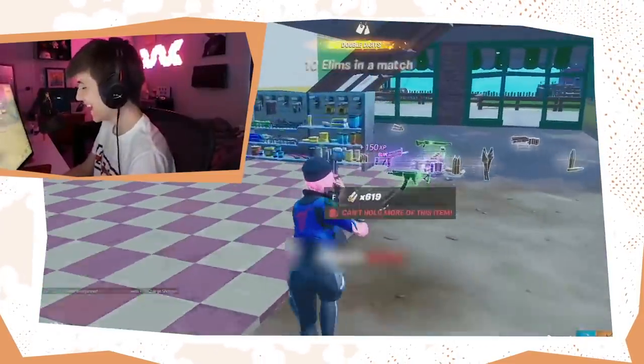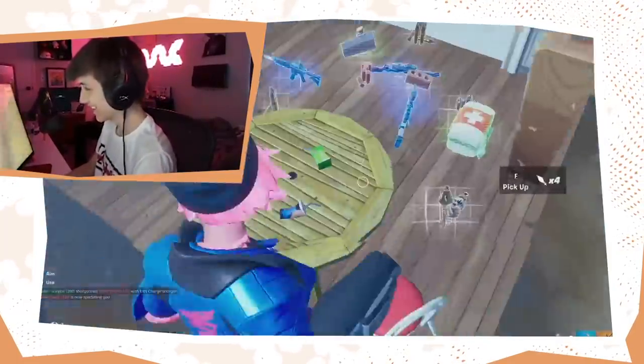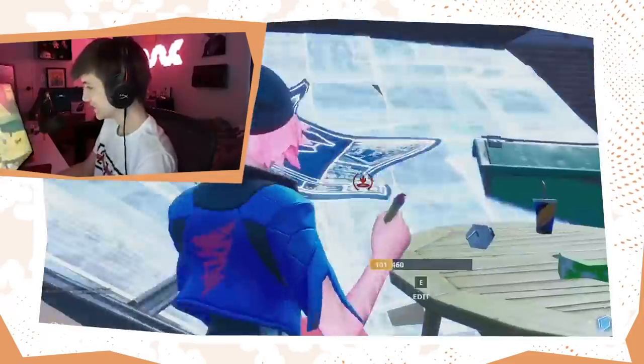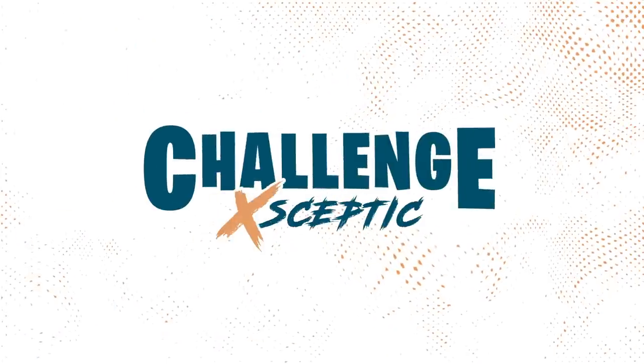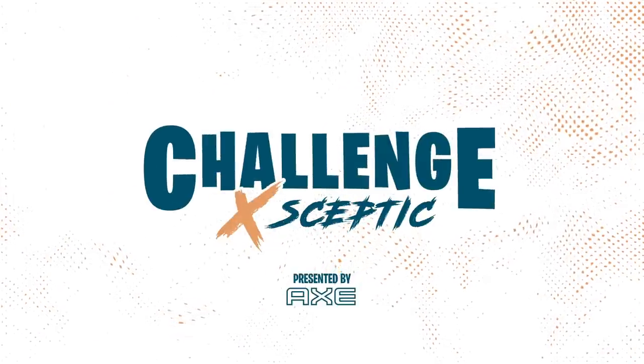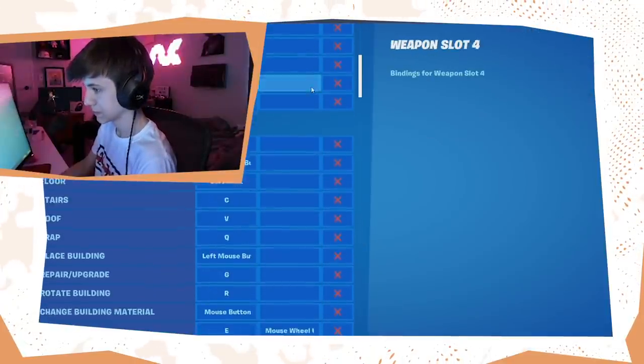There we go, we got the kill, and that is a number one example of why the Kit's launcher is just so stupidly OP. Hey, what's up guys, it's Skeptic, and today I'm taking on the pyramid building only challenge. Building is very important in Fortnite, so today's challenge I'm only gonna be able to use pyramids — no walls, no stairs, no floors. To make sure I don't mess up, I'm gonna be disabling all the other builds. We'll feel it out a little bit; I'm gonna be landing in Pleasant Park, my favorite spot.